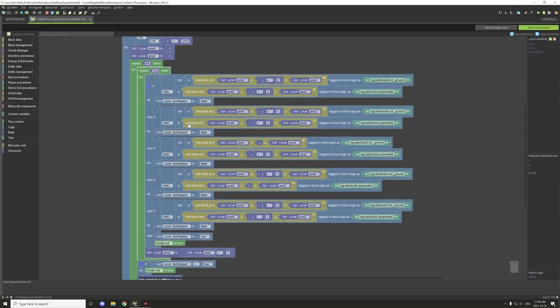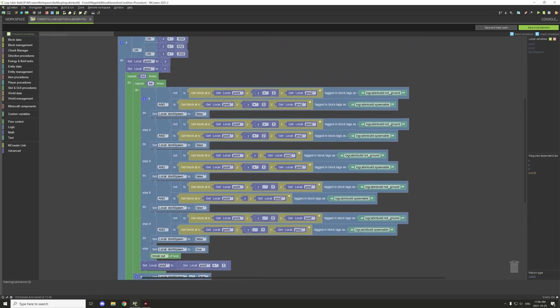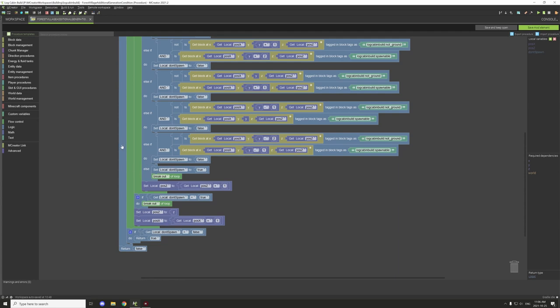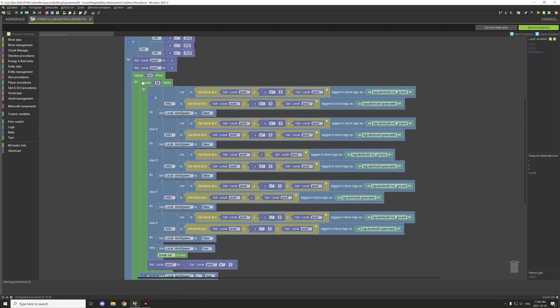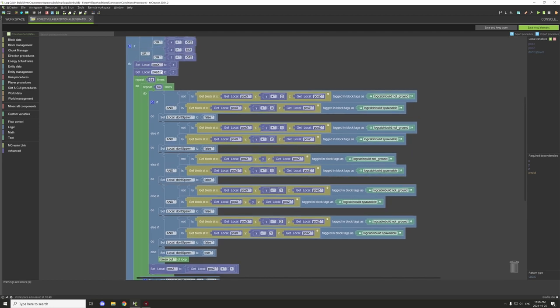Then we have a couple of repeaters. What these do is basically allow us to run the script repeatedly when put in a system like this, with a counter. This will count up 64 times — the number set in the repeater. Once it's finished, it'll go back into the main repeater, reset Z, count up one, and start the inner repeater again, going through 64 more times until it reaches 64 by 64.